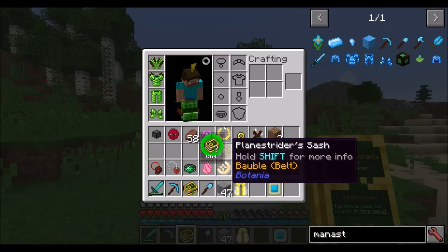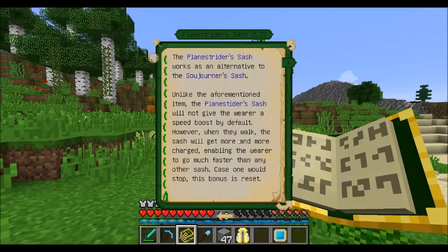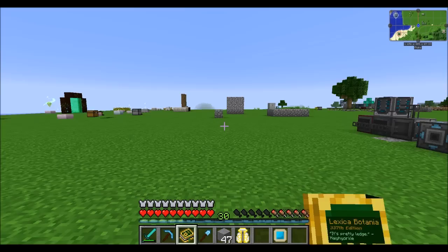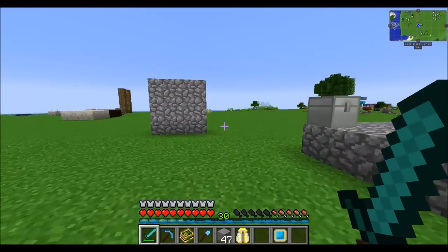Next up the plane strider sash. This is basically like the sash that makes you run faster, but instead of being a constant speed, as you run further and further it gradually speeds up to the point where you're running really fast. Equipping the bauble and running in a direction, we can see a small speed boost that increases the longer you run.